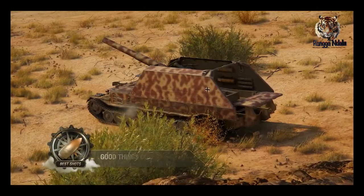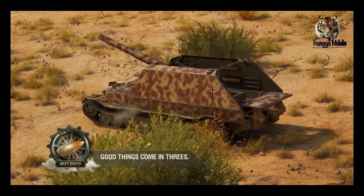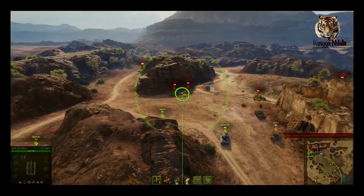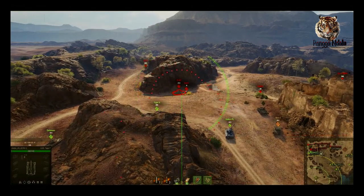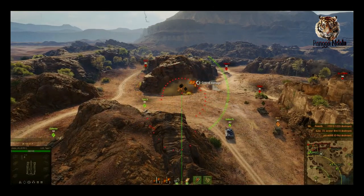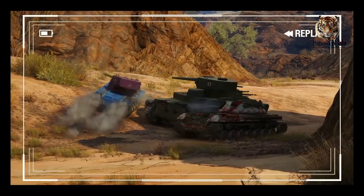Next up, we visit the expansive and sunny El Haluf map — the perfect place to master artillery fire. Several enemy vehicles entered this GW Tiger P's sights at the same time, which immediately led to their destruction with a precise salvo.